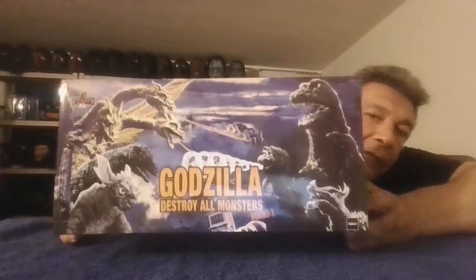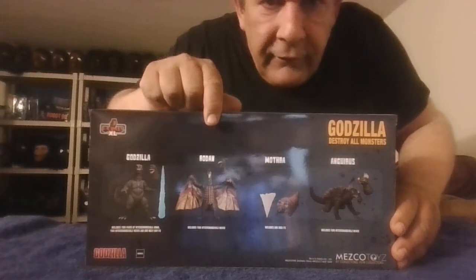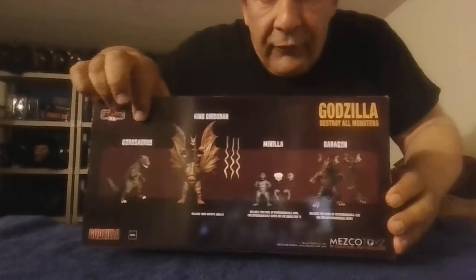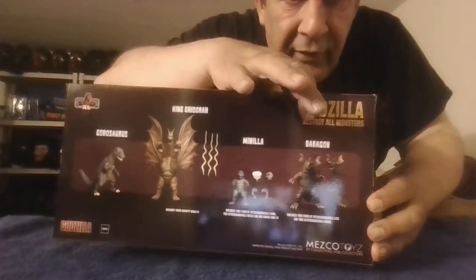This is Godzilla Destroy All Monsters Round 1, which includes Godzilla, Rodan, Mothra, and Engris. I'm also gonna show you figures from Round 2, which consists of Gorosaurus, King Ghidra, Minya — I know this is Manila, but I'd rather call him Minya — and Baragon.